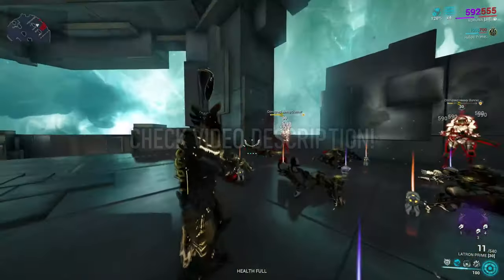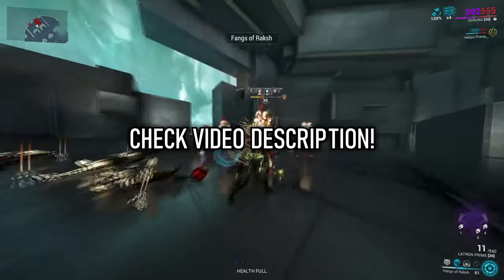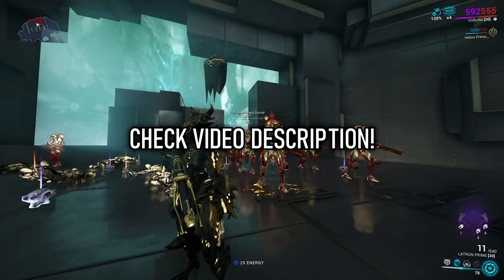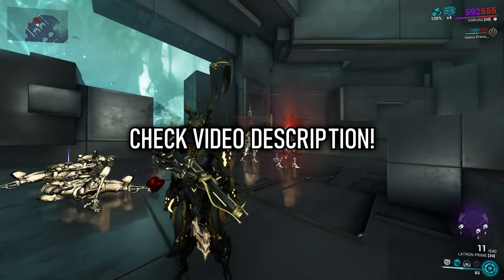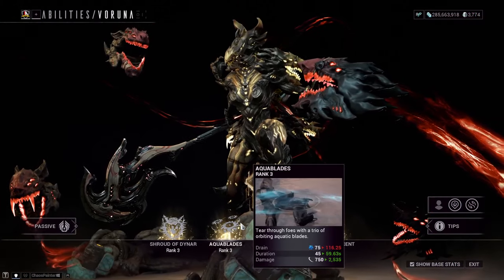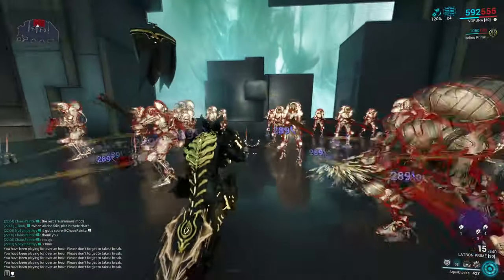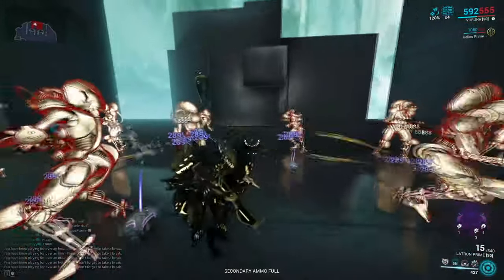If you did want to bring anything into her kit from the Helminth, there isn't much that synergizes with Orphan's Descent without interrupting the gameplay loop. There is a reason for this and I will add it to my video description because it's quite long to talk about. So as for a different ability, I would infuse Yoreli's Aqua Blades, as they have high duration and deal slash, which complements and fits the build without much interruption.